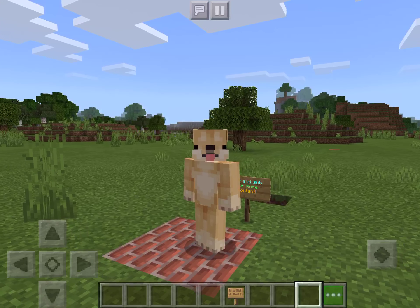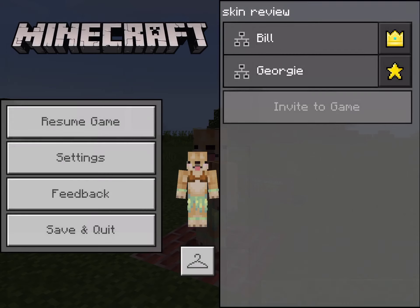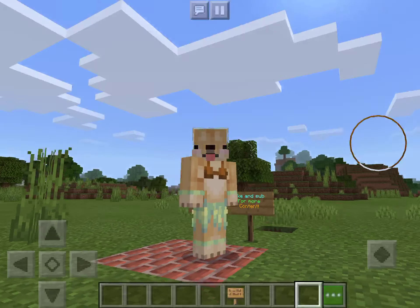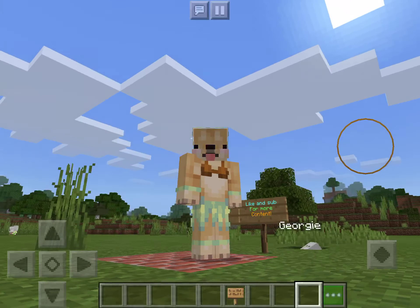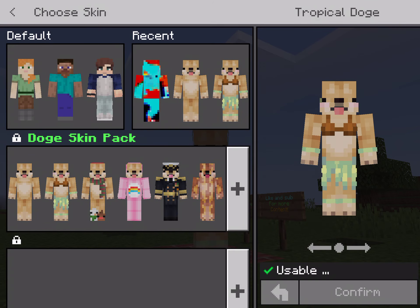It's just a regular, the original one — the second skin. So the tropical doggy. Tropical doggy is a doggy girl in a bra and summer shorts, so it's like a dog in beach time.